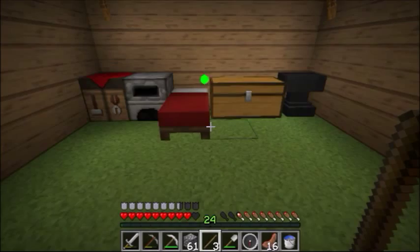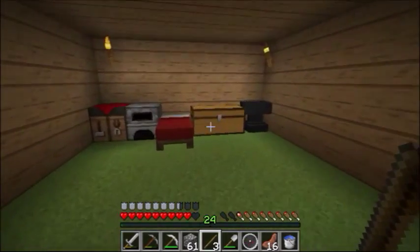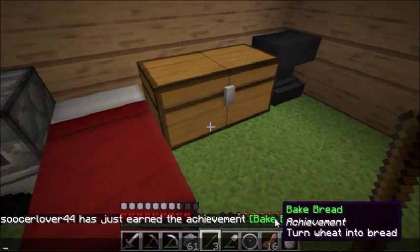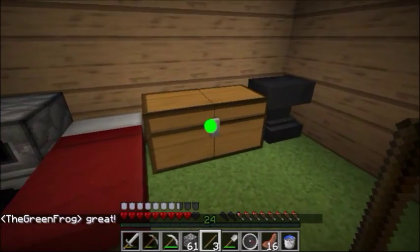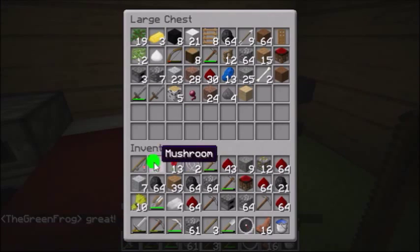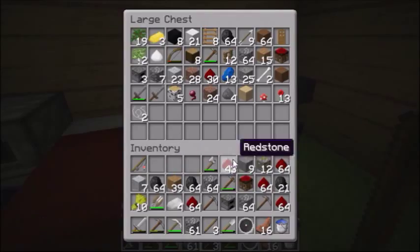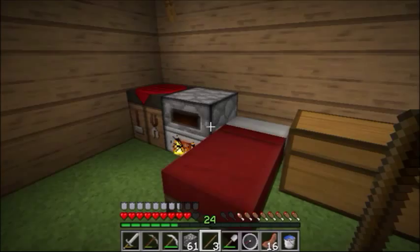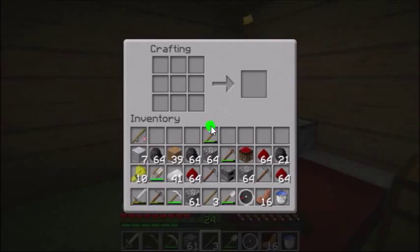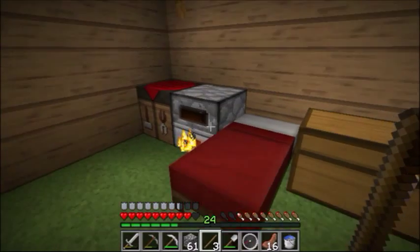Hi everybody, this is the Green Frog here, welcome back to episode 7 of Frog Craft. Today we're going to be doing super level 44 and baking bread, which is great. First we need to empty out our inventory from all this stuff that we don't need right now. Our iron is cooked — let's pop the gold in now. First we're gonna make a clock, I'm gonna need one more gold for that.